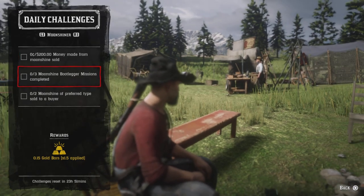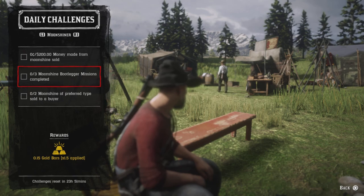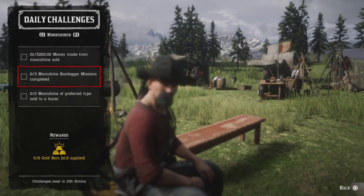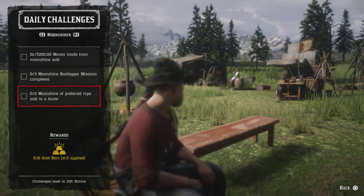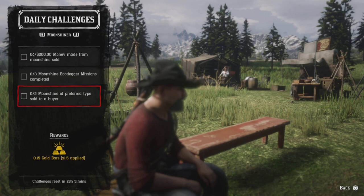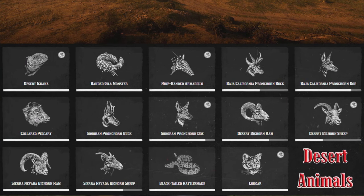Three moonshine bootlegger missions completed - go up to Maggie and request the moonshine bootlegger mission. Once you do three, that challenge will be completed. There's a fifteen-minute cooldown between each one through Maggie. You can also find moonshine in the free roam by looking for the red moonshine jug. Two moonshine preferred type sold - sell to anybody except Abe Higgins, as selling to him won't count. Once you do two, that challenge will be completed.